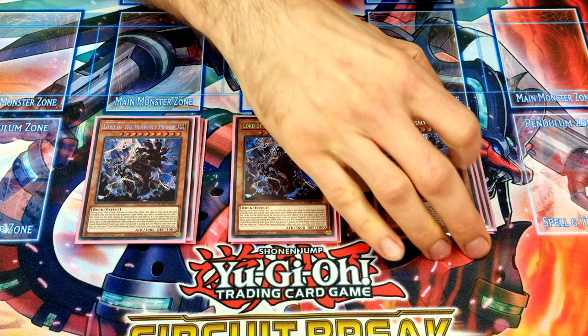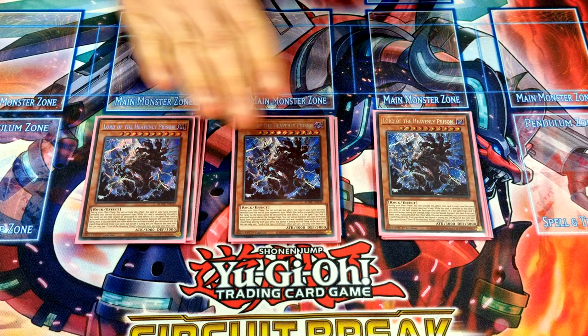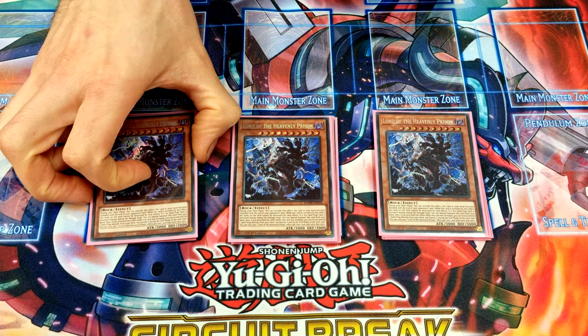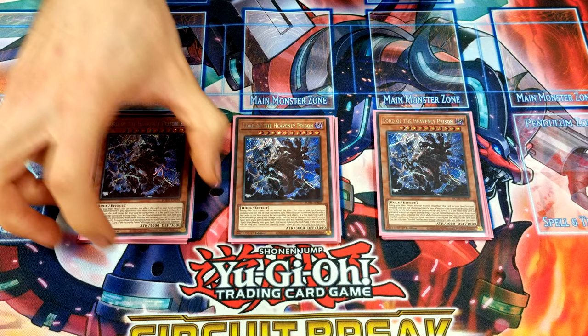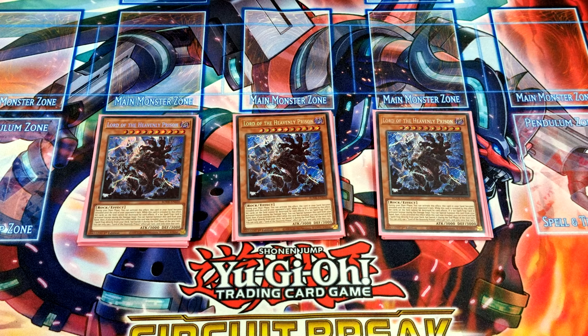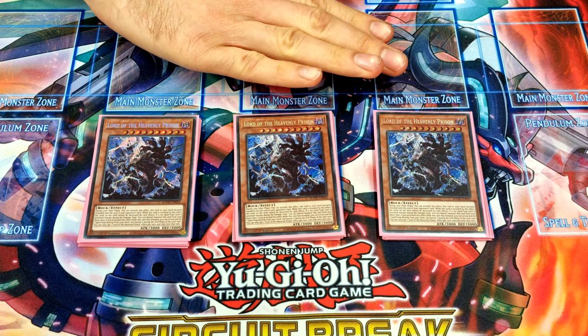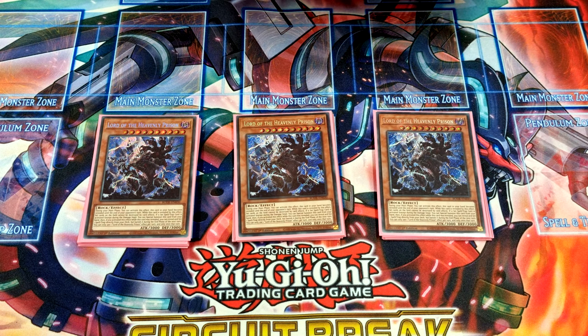The last monster, which is new, is three Lord of the Heavenly Prison. This card is really strong. People ask why you'd play it since Unchained destroys all spells and traps, but you do your normal plays, and at the end of your turn you reveal it — this stops your opponent from Twin Twisting your backrow, and the search for a follow-up next turn is so important. You get to destroy stuff on your own terms rather than getting blown out. Even Lightning Storm is less of a problem, and there are weird interactions like setting a Twin Twisters and activating Torrential while this is revealed — the Twin Twisters is still live and set.